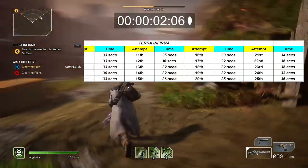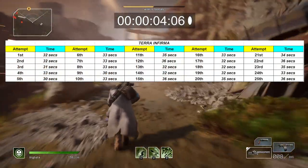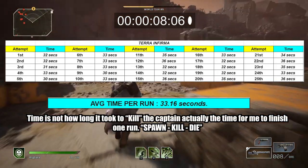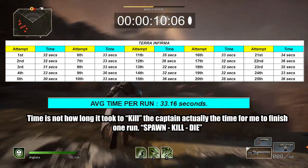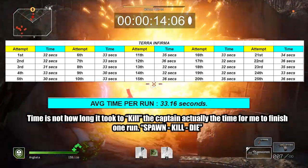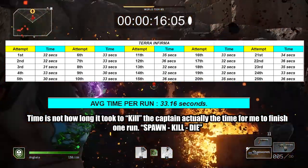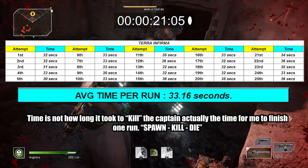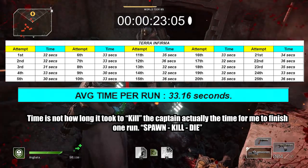For the sake of testing, I did this method 25 times. I timed the moment I spawned in area 2 and the moment I died — not the moment I killed the captain, because that's irrelevant. The most important time is the moment you die, since that's when your next run starts. In all 25 runs, my average run time was around 33.16 seconds per run.